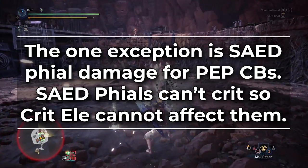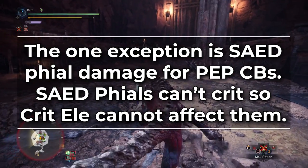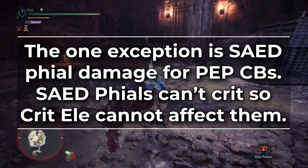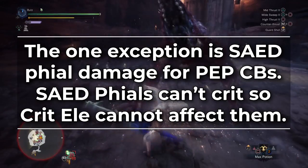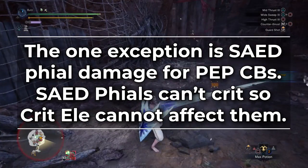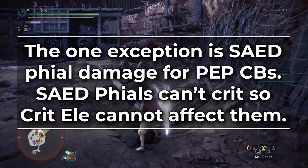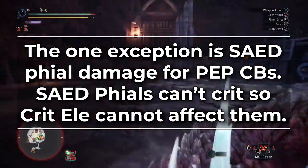The only exception is Pepper CBs. Phials on CB cannot crit, so Crit Element does nothing for phial damage. If you're playing an SAED-focused playstyle on Pepper CBs, then the only set bonus that will increase your phial damage is Elemental Acceleration. An important note though: this only applies to Pepper CBs focused on SAEDs. If you are playing a Savage Axe-focused playstyle, you should be running either True Crit Element or Crit Element with Master's Touch.